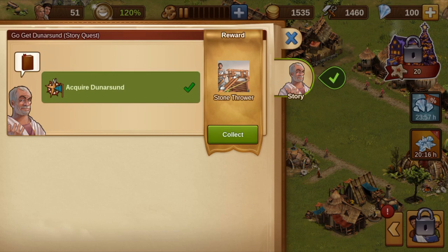As a reward, we receive a Stone Thrower. This is a Bronze Age artillery unit in this game.